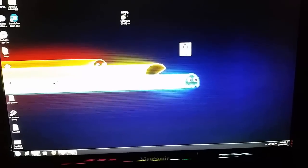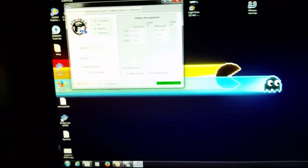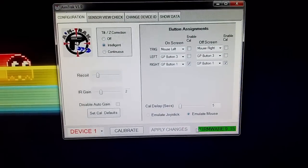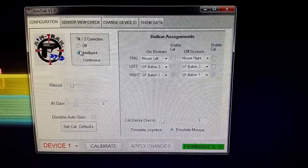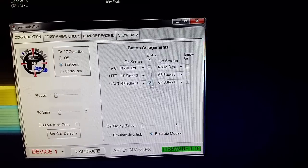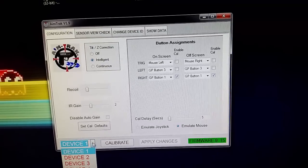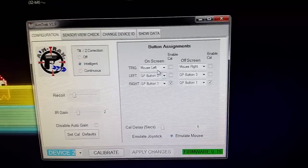There is a program you can get for the AimTrak — there's actually one on the Arcade Guns site that does the same thing. The first thing you need to do is open that program. You'll see options to pick different devices. Device one says 'firmware,' so that means it's one of my two guns. This is very important: you want to set it to 'intelligent,' and then on the trigger you want it to say 'mouse left.' On the off-screen — that's when you shoot off the screen to reload — set it to 'mouse right,' and then I do three-one and three-one.